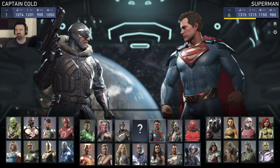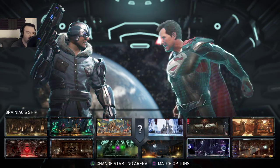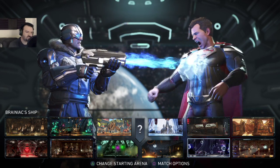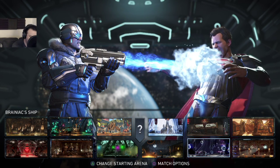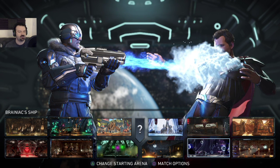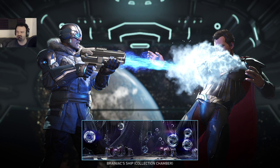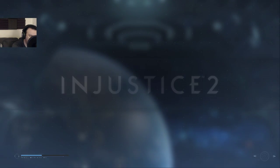GJ Luna Eclips says I missed the cheer — oh, I'm sorry, I'm concentrating on the game. This game is very hard to pay attention to everything. DJ Luna Eclips did a cheer earlier and said, 'Who is the fattest knight in the land?' — Circumference. Brainiac is a dick.